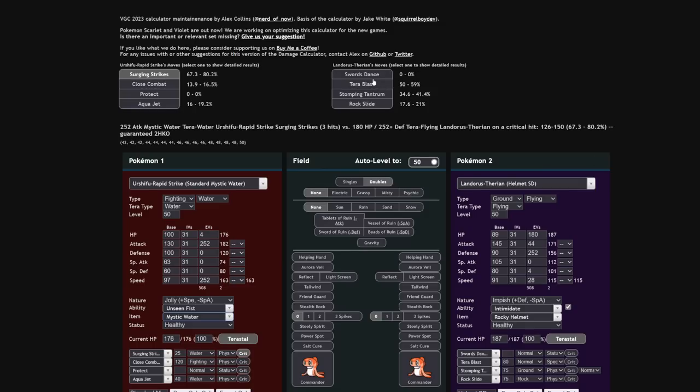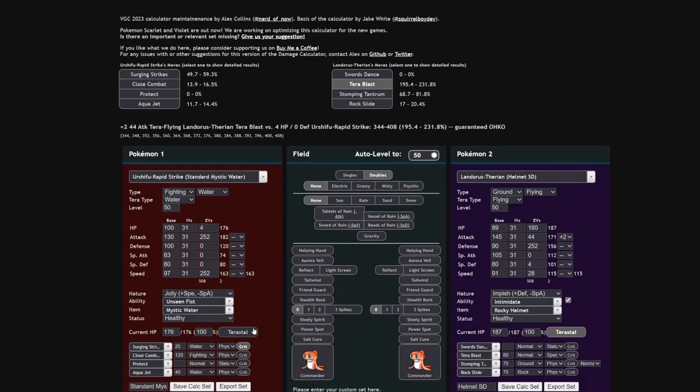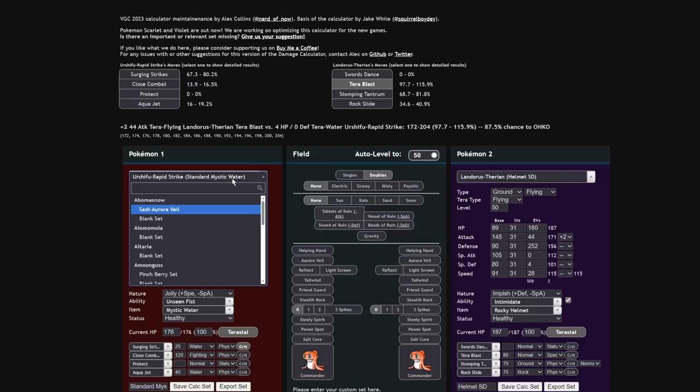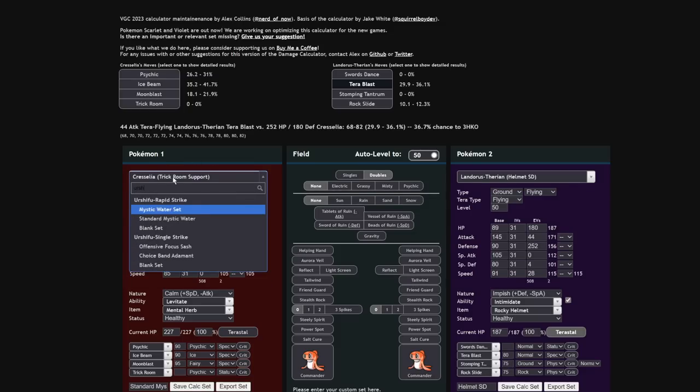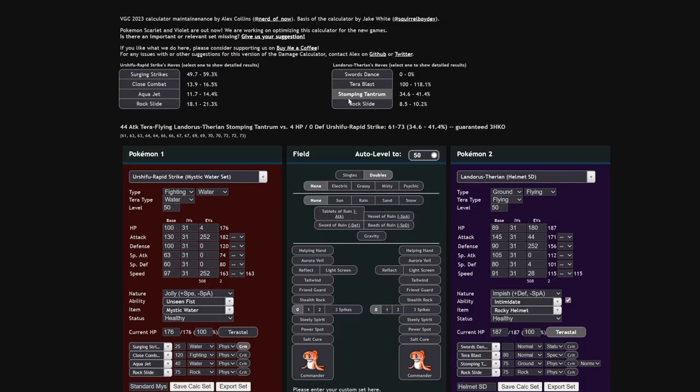Swords Dance is really nice because this thing is so bulky. If they're Mystic Water and you Tera, then yeah you do take the hit. I highly recommend pairing this with a Tailwind user, because if you go for Swords Dance and end up at plus two, this Landorus becomes really scary. Terra Blast at plus two is a roll heavily in your favor to one-shot non-Tera-Water Urshifu. Even Cresselia — one of the bulkiest Pokemon in the format — gets two-shot by this set, and you only have 44 Attack EVs and aren't even Adamant nature. Stomping Tantrum also does decent damage. I really enjoy Landorus in this format.